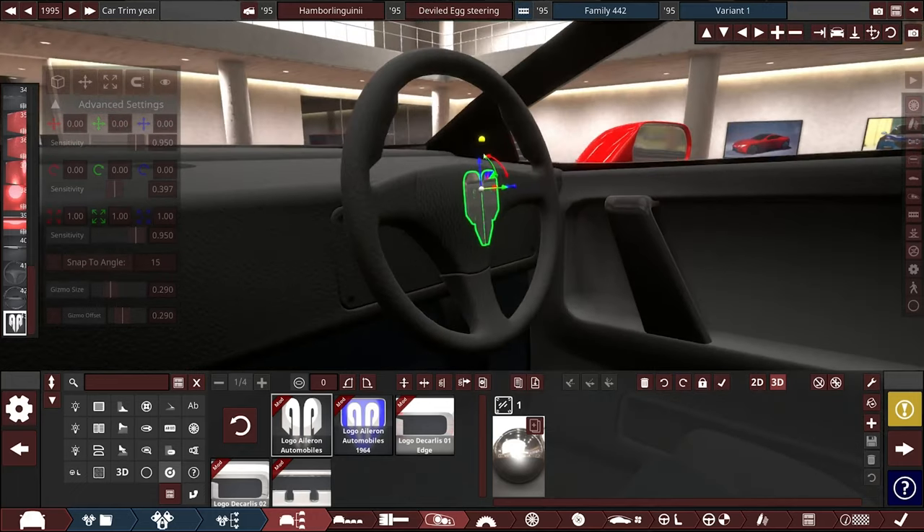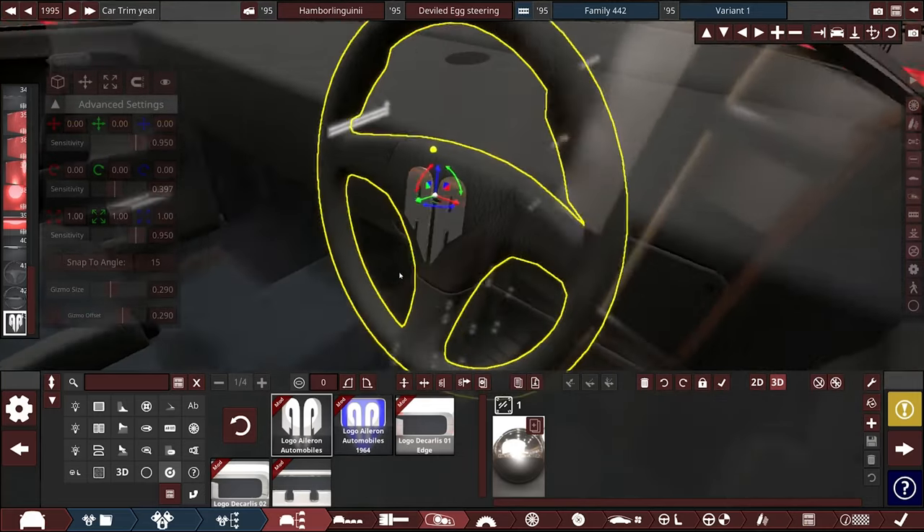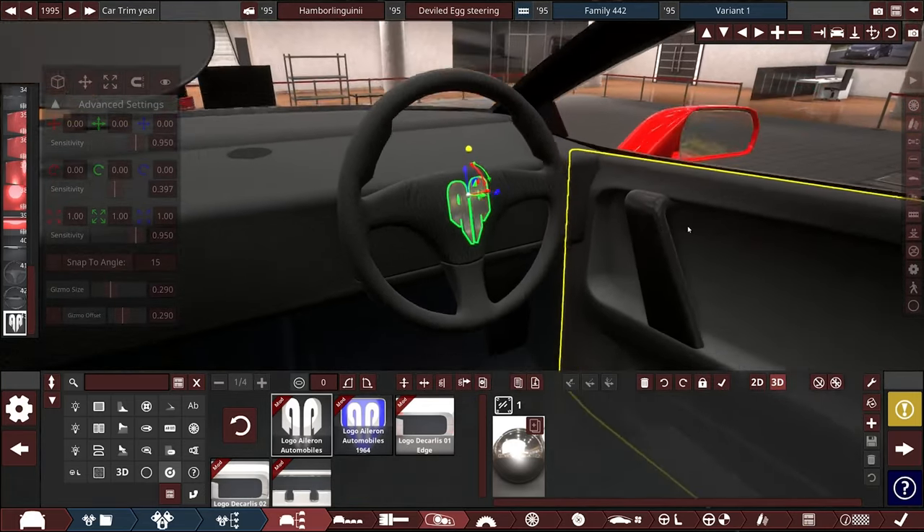Unless you're a math genius or can somehow magically line this up perfectly in the center, this is going to be a little bit of a problem. So I suppose we can now cut to my editor — hey editor, roll the original thing I had on how to do the steering modification. So you have two ways of doing it: this currently unrefined way, which is great, but I'm probably only going to use it if I'm able to put the steering wheel in first. Otherwise do it the other way. And on the end of that video I also made a mod which will allow you to put all BeamNG steering wheels in, and I explain how to do it — so that will also be there.